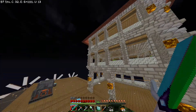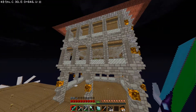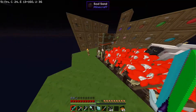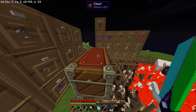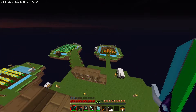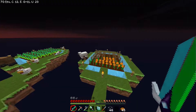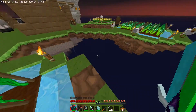Das habe ich eben zu Ende gebaut. Das ganze Glas, was hier drin ist in dem Gebäude, habe ich mit Clear Glass ausgetauscht. Das ist meine Zuchtinsel, sozusagen. Ich habe hier mal Gras drauf gepflanzt, dann spawnen hier Tiere, das fand ich irgendwie lustig, aber jetzt nerven die etwas. Hier der Sprinkler ist auch weg, damit ich etwas mehr FPS habe, weil die Performance wirklich nicht gerade sehr gut war. Es stoppt zwar immer noch etwas, aber ich denke, das ist zu verkraften.